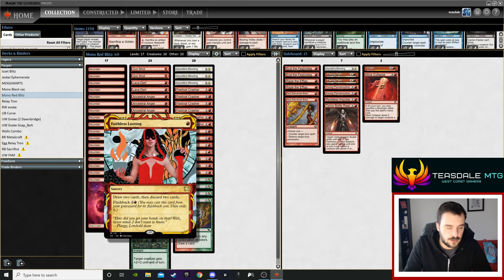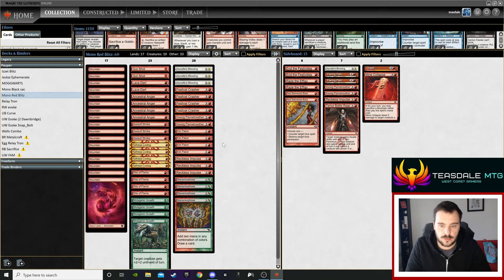The first card choice is Faithless Looting — you just need some cycling sometimes. You empty your hand quite quickly and sometimes just need card selection rather than card draw. A lot of your cards do draw a card — the Ancestral Anger replaces itself — which is quite nice. But sometimes you just need specific things; you're looking for threats, you're looking for Assault Stroke, and Faithless Looting just gets there.